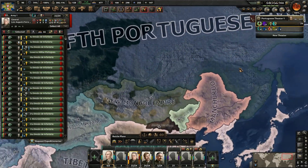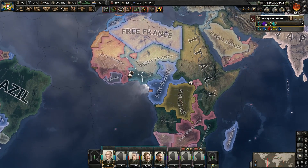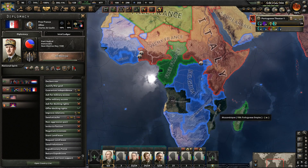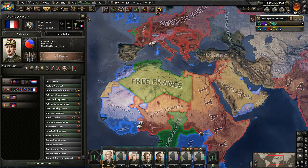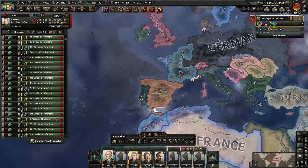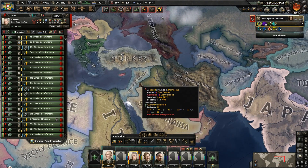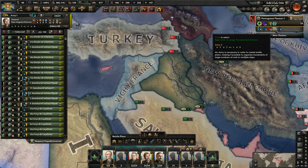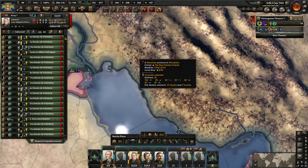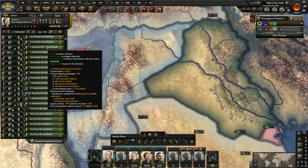Turkey's currently moving towards fascism. We could also attempt to get them into our faction, but they're not fascist yet, so it's going to cause some problems. They might be more likely to join the Axis, but we can try. Let's get all our troops moving out of here. The attacks we're going to be doing — we're going to be attacking here in Africa when we fight the allies. We'd have to attack from our colonies here, here, and here. So we're going to want to get plenty of reserve troops over there.